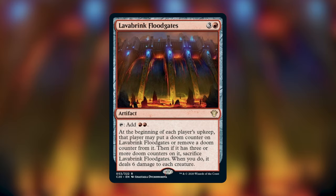Lava Brink Floodgates is a three-and-red artifact. Tap it to add two red mana. At the beginning of each player's upkeep, that player may put a doom counter on it or remove one; if it has three or more doom counters, sacrifice it and deal six damage to each creature. A four-mana artifact that ramps is great for red. The six-damage board clear keeps opponents from loading up doom counters — nobody wants to kill all their own creatures. I expect this to stick around 98% of games.